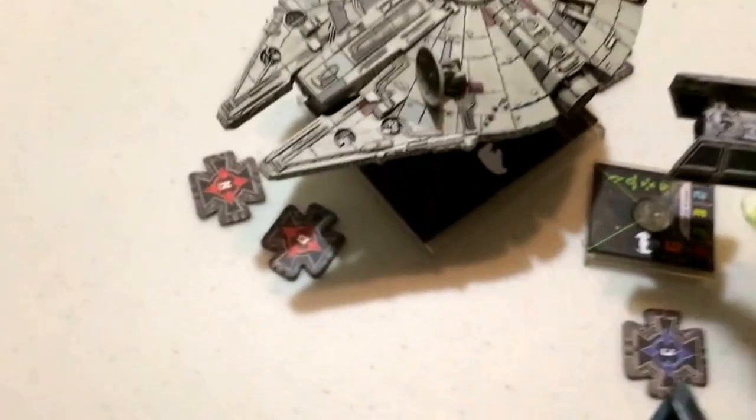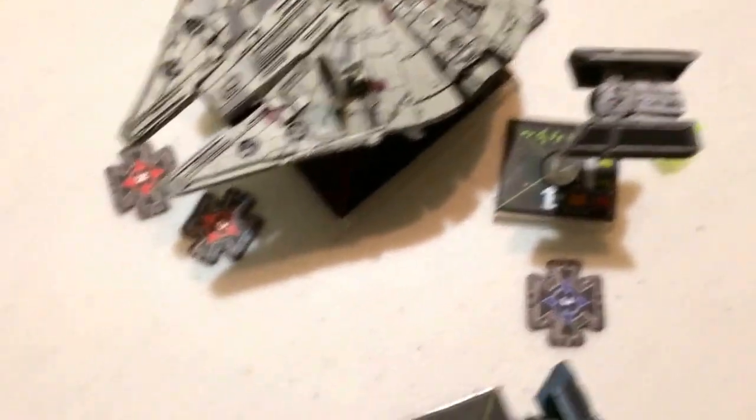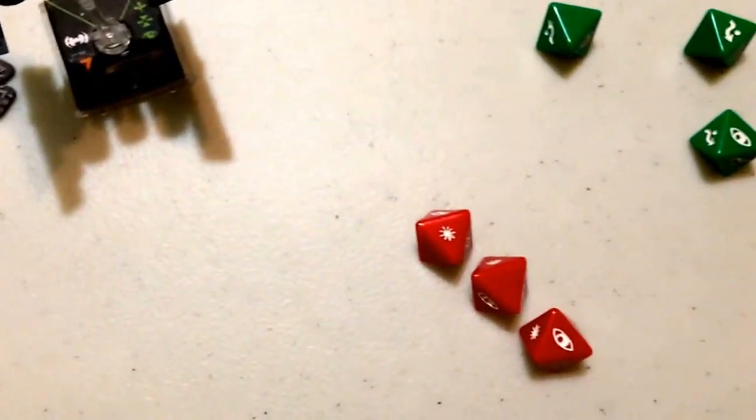Now it's the Falcon's turn. He attacks back at Zetrick Strom. Because he has a turret he can fire in all directions. Normally he would get an attack value bonus at range 1, but Zetrick's ability states that enemies attacking him at range 1 do not get their attack value bonuses. So instead of the normal 4 attack dice, the Falcon is kept at 3. Against Zetrick's 3 agility, Zetrick has a genuine chance to evade the shot. The Falcon rolls 1 hit, 1 focus, 1 blank, and Zetrick can spend his evade token — the same one used for Juke — to cancel that hit. Zetrick is safe.